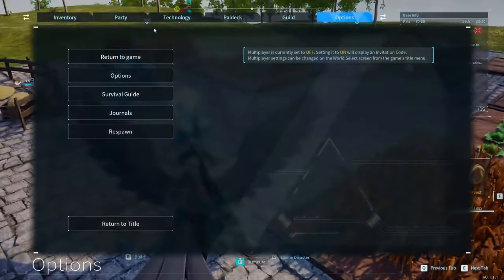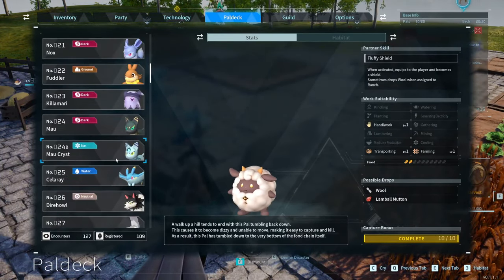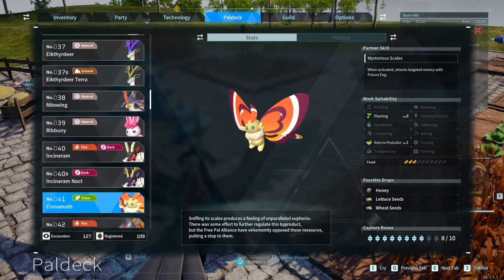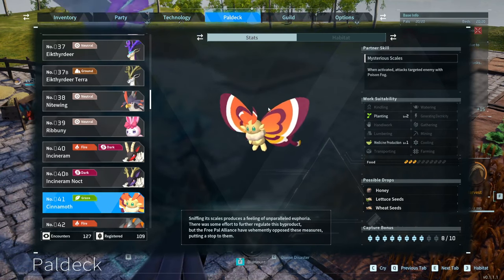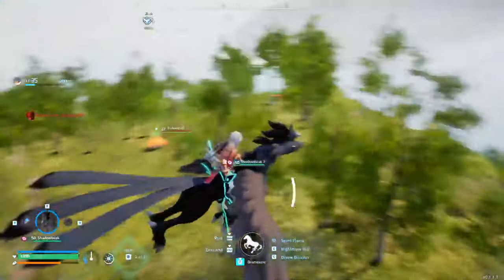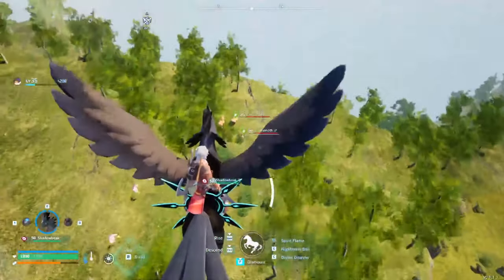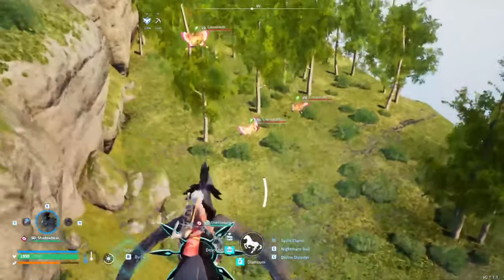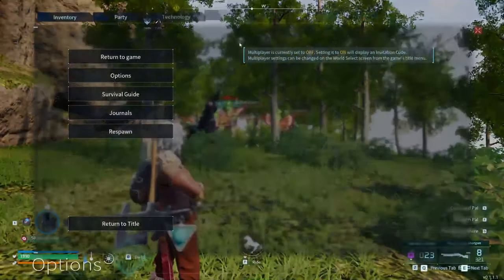If we go into our Paldeck, we want to look at the Cinemoth, which is number 041. Let's keep scrolling — there it is, Cinemoth. We are not capturing this one, we are killing it. I'd always advise capturing 10 first if you haven't already, but if you have, we can circle around and find some Cinemoths. I'll let Shadow Beak do its work while I show you the Paldeck.